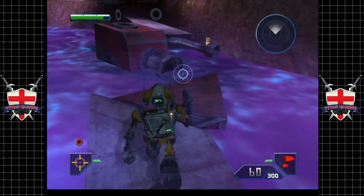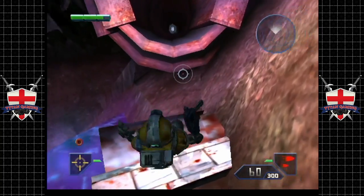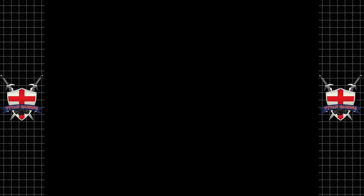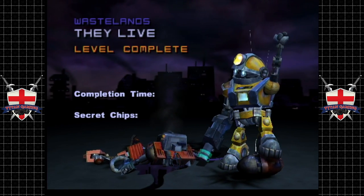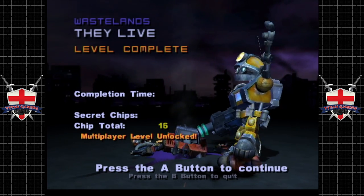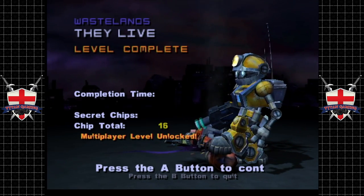How many nades have we got? I guess we could grab those — no, no, no. 100% if we grab those nades, we would die. We have 512 coins — lovely. And that is that. Longest mission. We got the speed chip for that. We got all the secret chips as well. Not bad. Not bad at all.